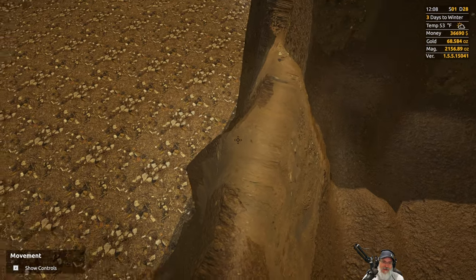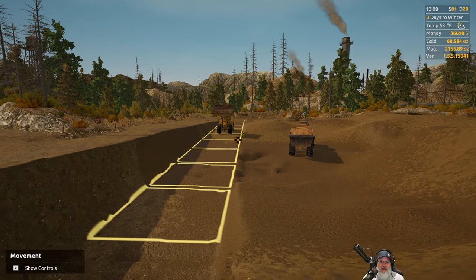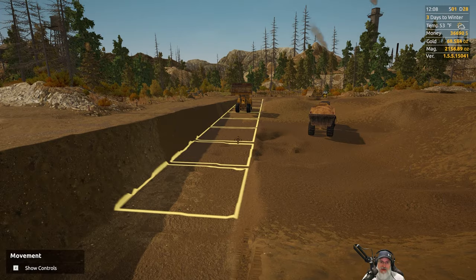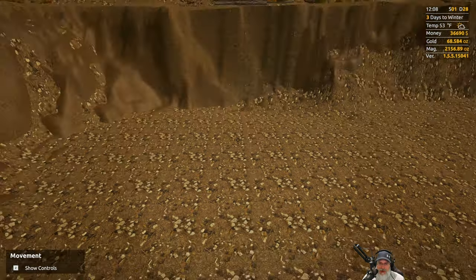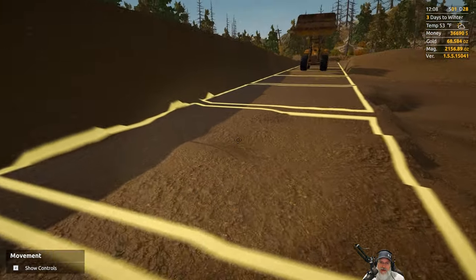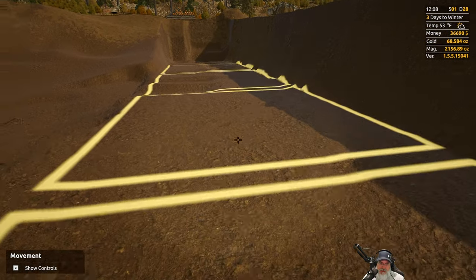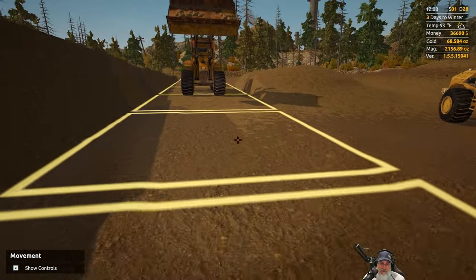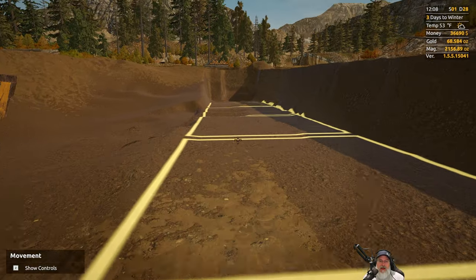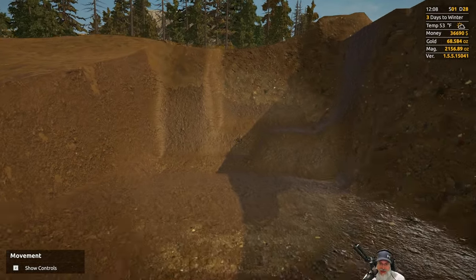Yeah, we are really close to breaking through. I don't know if I should keep working down from the top with the bulldozer, or if I should try and use the front loader to roughly carve a steeper ramp and then smooth it out later with the bulldozer. I'm not sure if I can keep the bulldozer going down a steeper and steeper grade. I'll probably try a few more passes and just see if it continues to cut down.